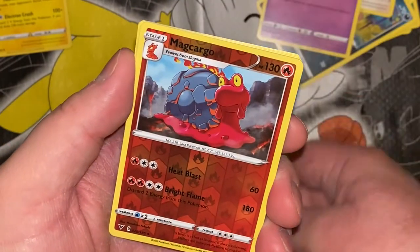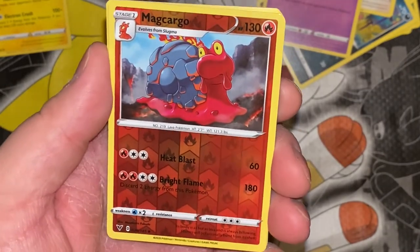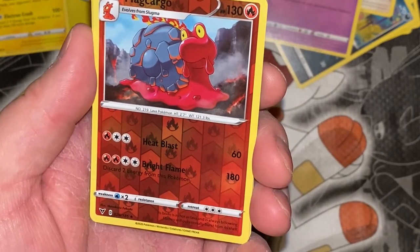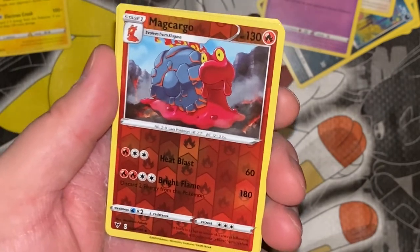First up, full art hollow — just an uncommon. But Magcargo — he is not bad, I've used him in Hoenn plenty of times, pretty good. Bright Flame: 180 damage — see what I mean? That is a solid move, although you have to discard two energies, but still. Its body is as hot as lava and always-building flames will occasionally burst from its shell.